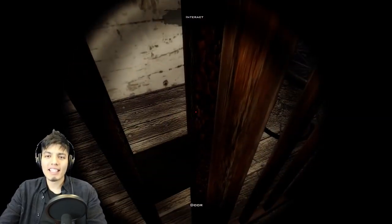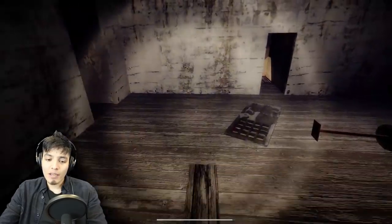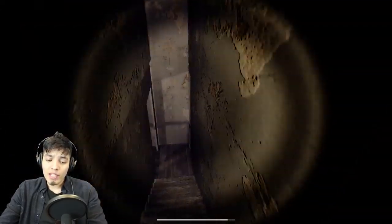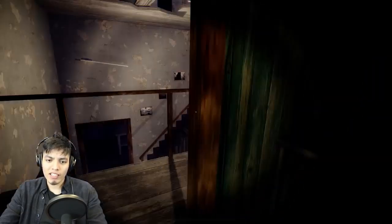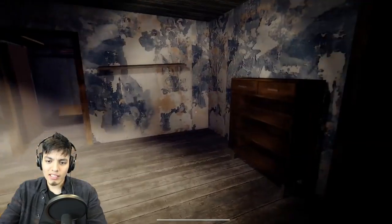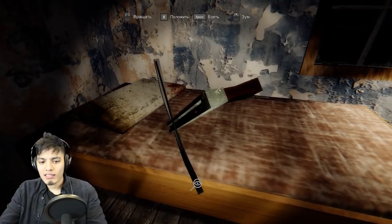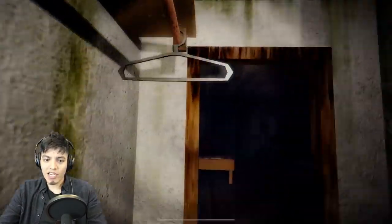We have to get the teddy bear and put it in the crib - then Slenderina will come out. So we have to find the teddy bear. Where's the teddy bear? I've seen it somewhere around here but I forgot where it actually spawns. Be careful with the traps.